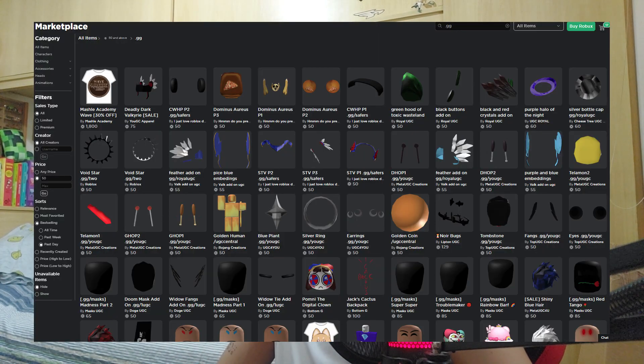Exhibit number three: when you search for .gg on the Roblox catalog, you have access to pretty much every single ripoff available. Honestly, if you want to go buy all of these ripoffs, I genuinely don't care. But what concerns me is the fact that Roblox themselves are not taking action against these, which makes me believe this is just Roblox telling you — hey, you don't have to spend money on the actual thing, just buy the ripoffs.